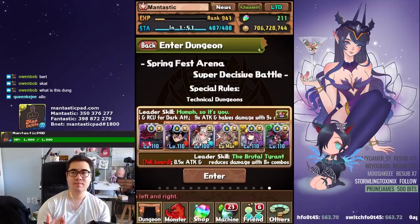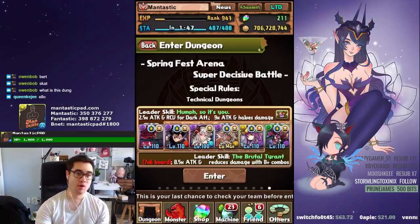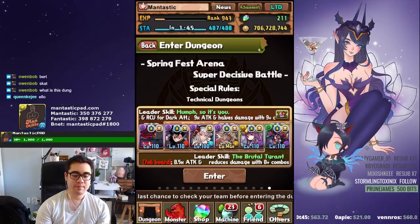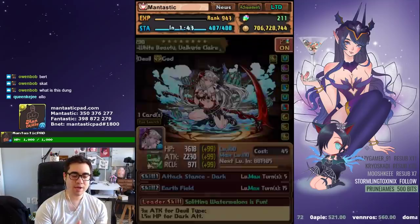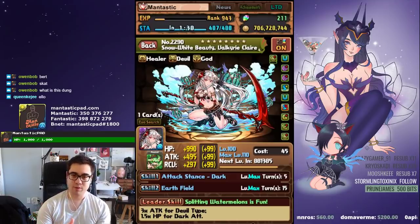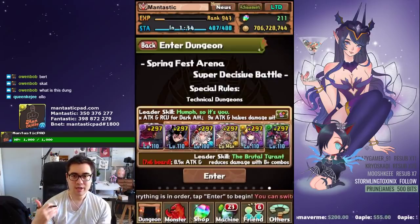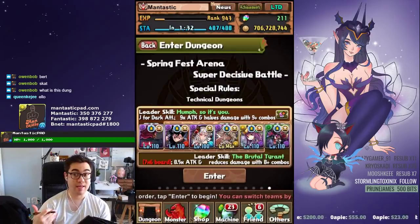The idea of this dungeon is that it's basically a training arena with more monster experience at the end. I'm bringing Valkyrie — she's got a weird inherit because of the ranking dungeon, but she's not level 110 and she's going to gain 7 million monster experience at the end of this dungeon. So you want to bring a team that can clear the dungeon.